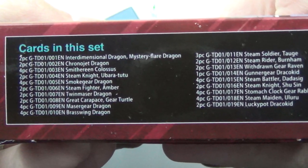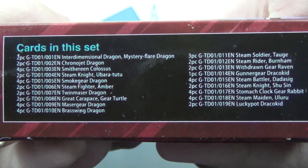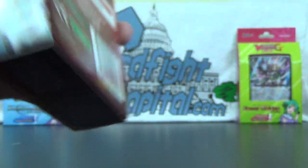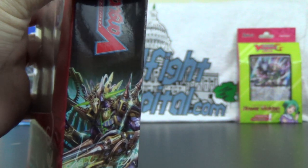Spoiler alert — here's what we're about to see. There are 19 different cards in all, and everything except for what I assume is the basic grade zero starter has at least two copies. All but that one.